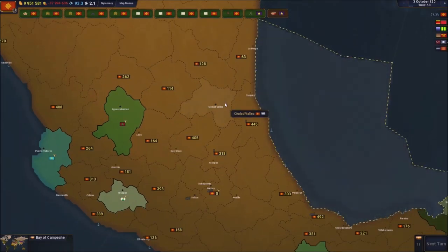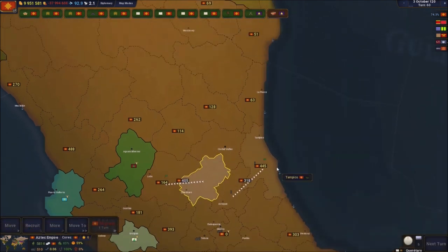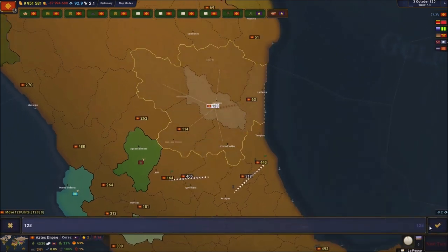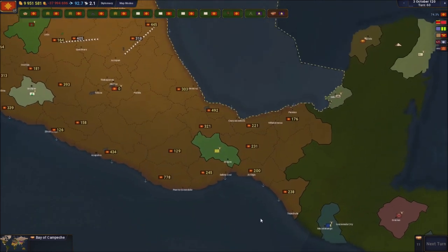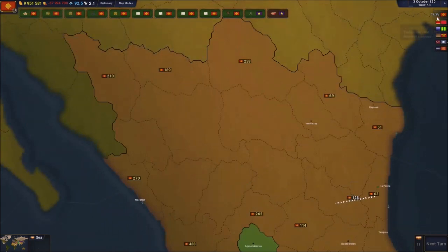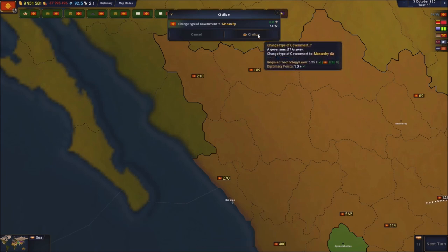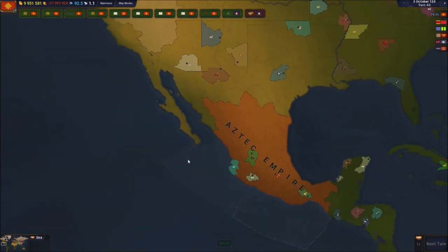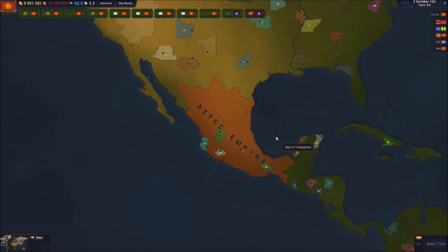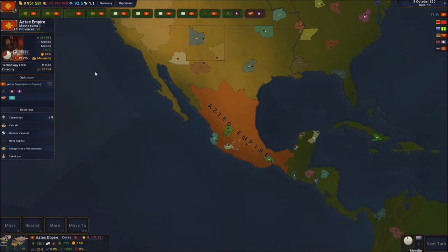Sending these guys over there and these guys over here. Now we have enough points, so we're going to spend them to become a civilized nation. We are officially a civilized nation - we changed our color, a bit more orange now. We are officially a monarchy, which is really good. We have more neutral population than the actual Aztec population, which is crazy, but our empire is very strong.